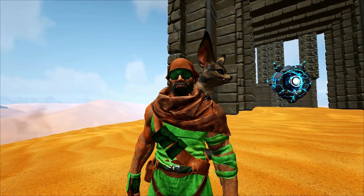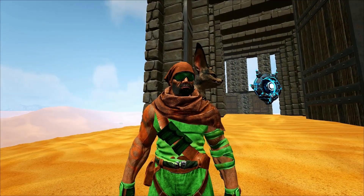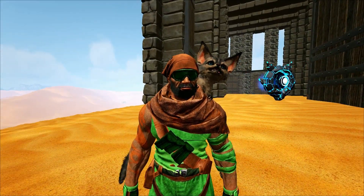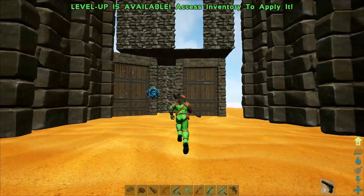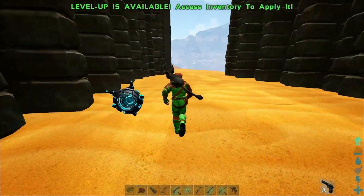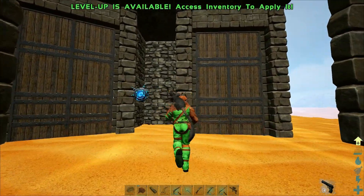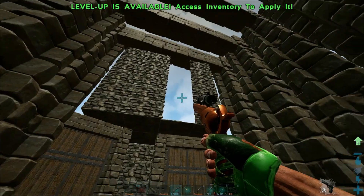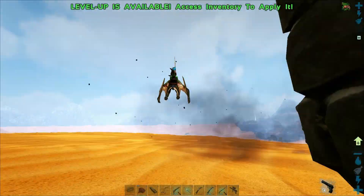Good afternoon ladies and gentlemen, and welcome back to ARK on Scorched Earth. Behind us we have our trap for the wyverns — it's time to tame some wyverns. We need a trap so we can get milk to raise babies, since the babies need milk. It's a simple trap — just a bunch of behemoth gateways in a row, and at the end I put two regular dino gateways because wyverns can't fit through them. We left a gap so when a wyvern is chasing us, we can lead it in.